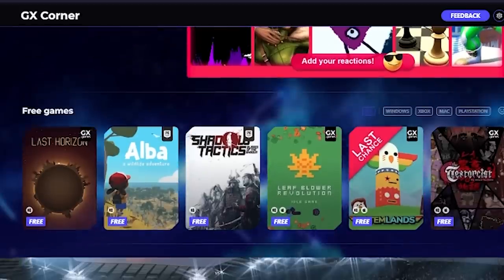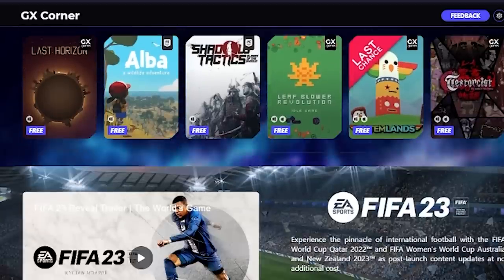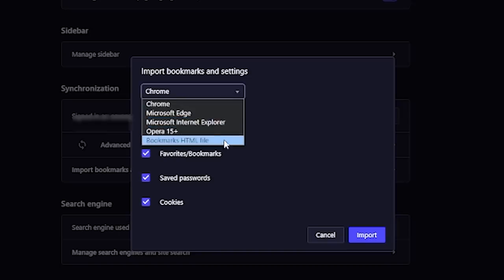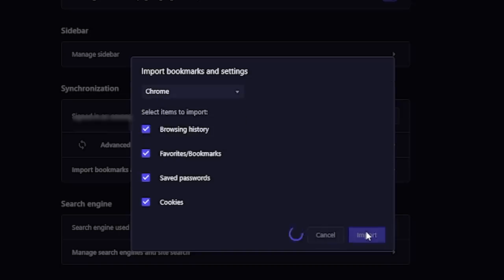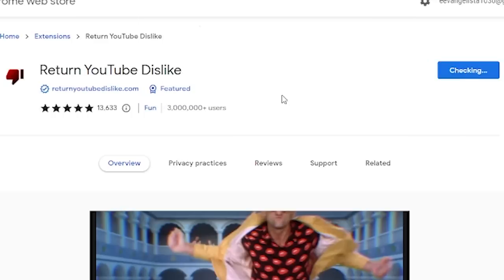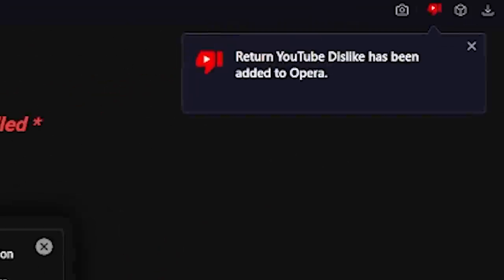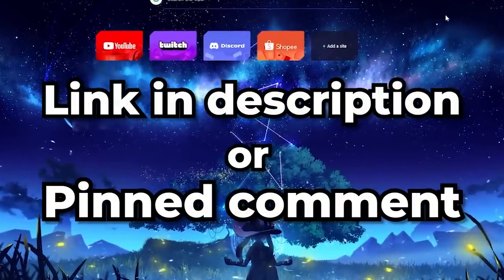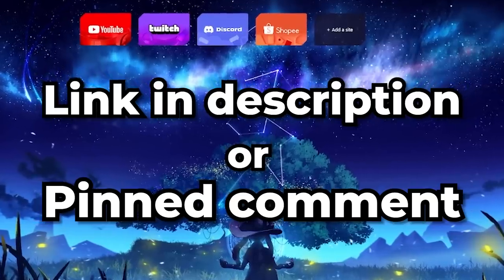Now you might be thinking, I want to try Opera GX, but what about my current browser data? Well, have no worries, because Opera has a quick import tool that allows you to transfer over all of your settings from your previous browser. Google Chrome extensions are also compatible with Opera, so if you use any extensions, you can easily transfer them as well.